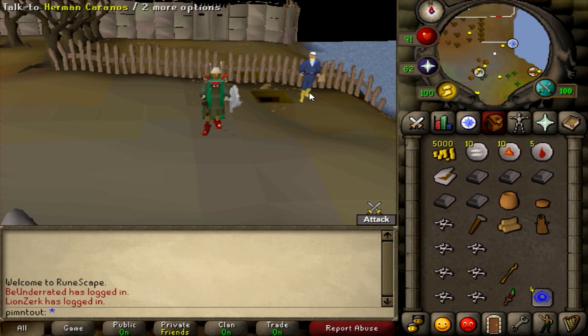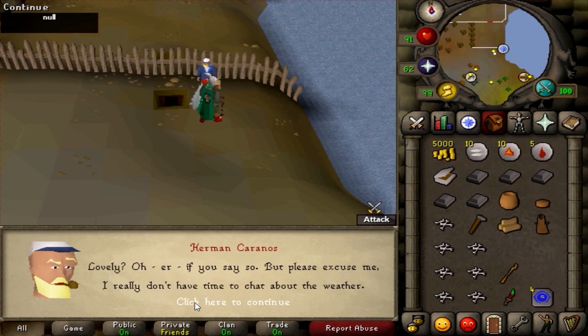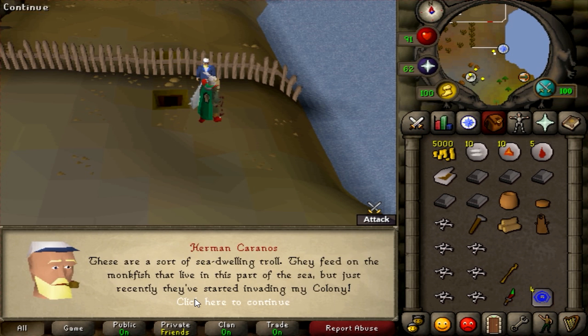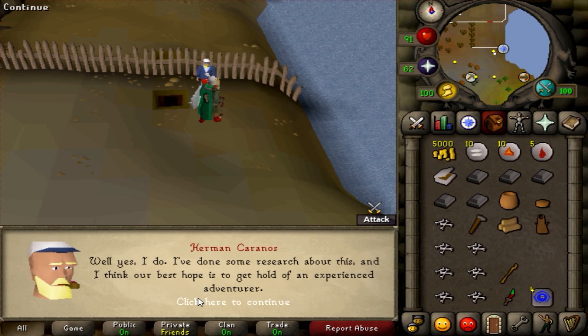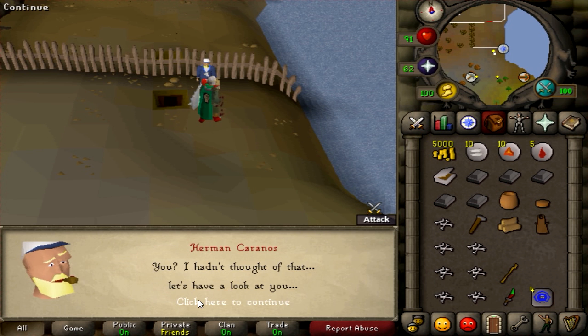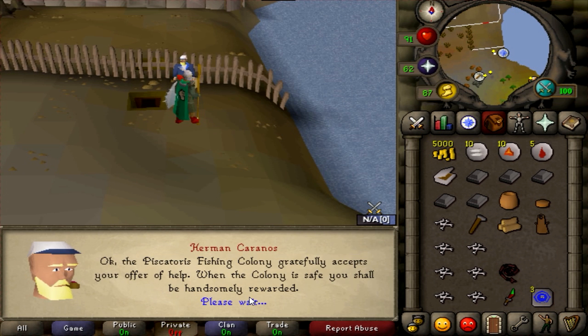To start off the quest, you want to speak to Herman who's right here. He'll say it's a lovely day, and you'll ask what the rush is - they're attacking the fishing colony. Tell him you're a brave adventurer and agree to help.